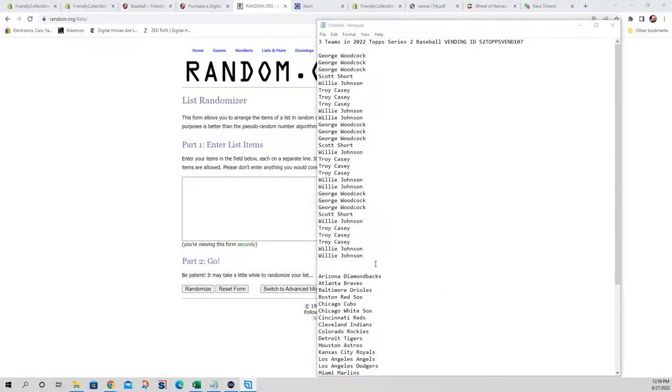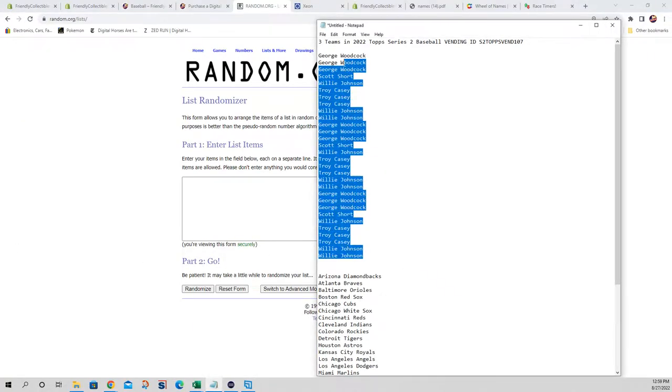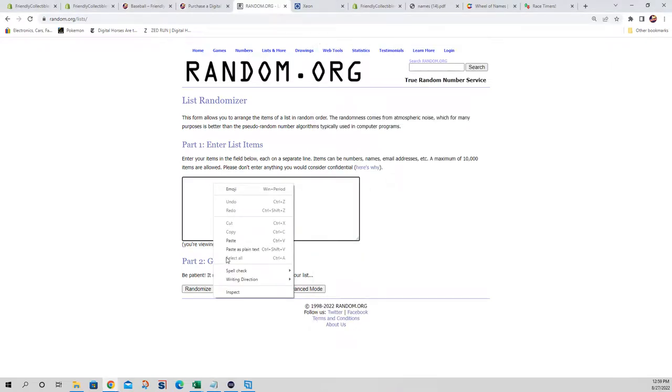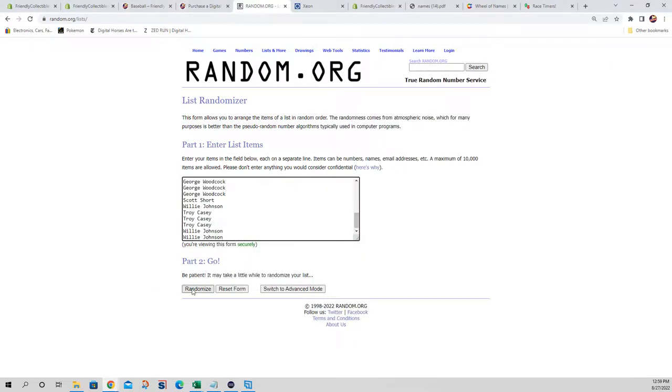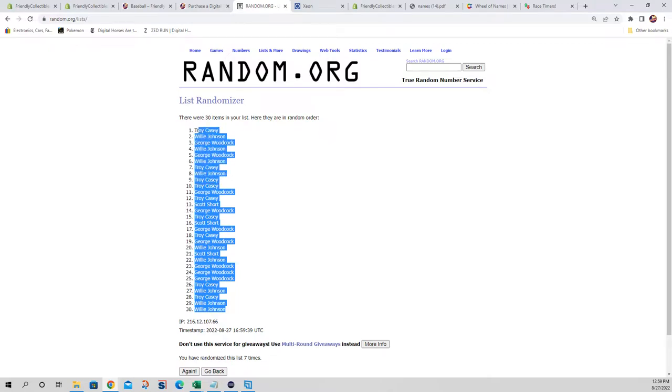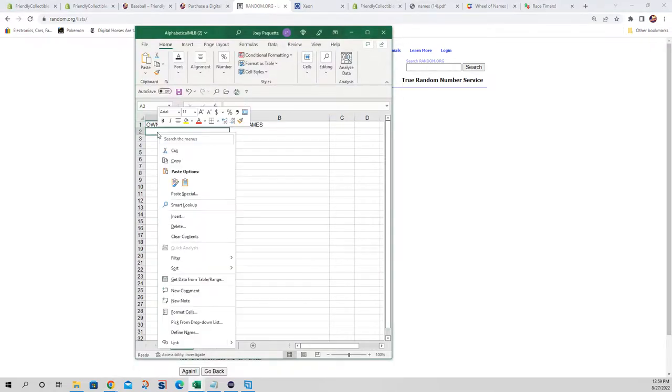There we are — here are our owner names, we're gonna copy and paste them over here. Again, seven times: one, two, three, four, five, six, and seven right there. Get all them names, we're gonna copy them right into here, there they go.